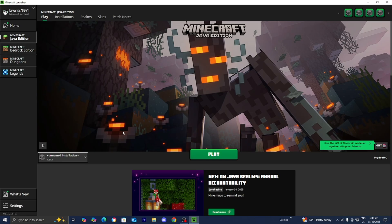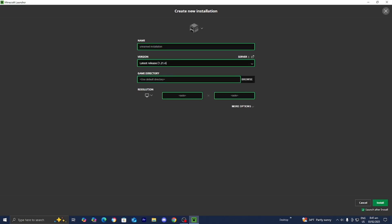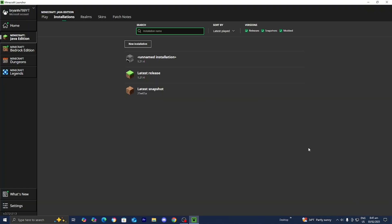If you're trying to make a modded server for an older version of Minecraft or a different version, then all you want to do is go to the top menu, select over here where it says installations, then go ahead and press on new installation. Over here where it says versions, you can manually look for a different version. For example, if you wanted to make a modded server for Minecraft 1.16, you can just look up 1.16 and load into it.